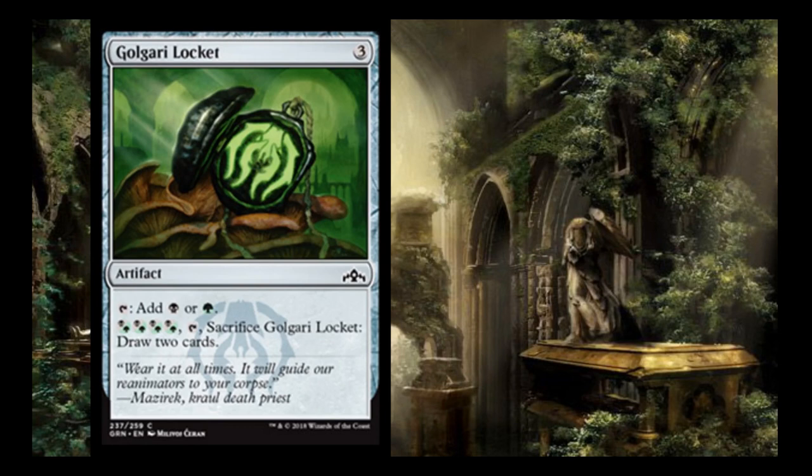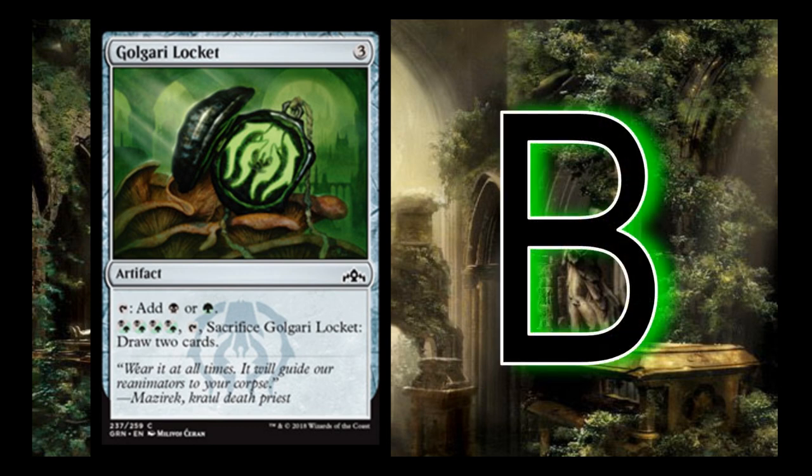Golgari Locket is a 3-mana rock: tap for a black or a green, and sacrifice it with the hybrid to draw 2 cards. I give it a B. It's not quite as usable as in Selesnya, where there are lots of X spells and Convoke effects. But there are some expensive, powerful Golgari cards to ramp into, and being able to cycle it later for two cards is really important.